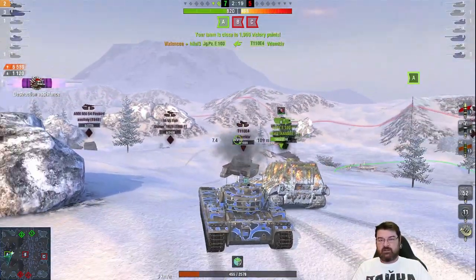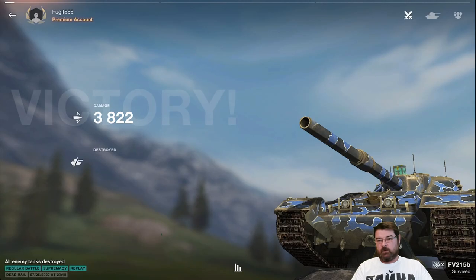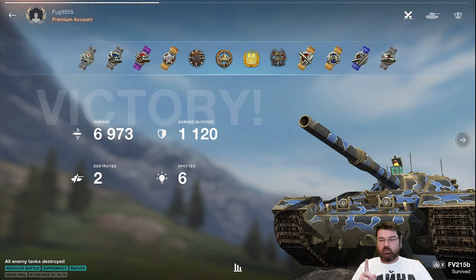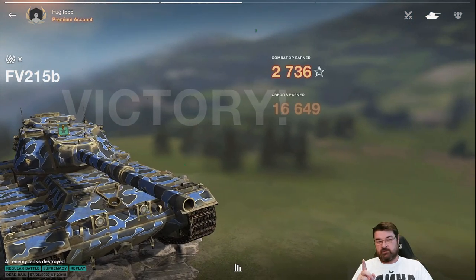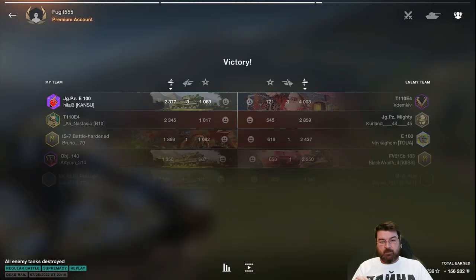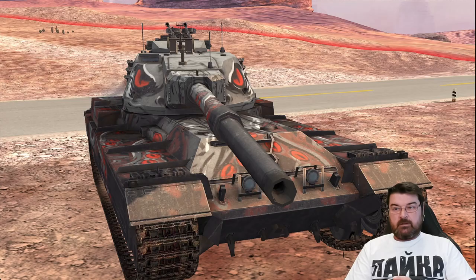The Jagdpanzer comes and finishes him off. He takes two kills, bounces around 100-120 shots, and dishes out just shy of 7k damage. That is what you can do in a 215b if you know the positions on the map where to stick this thing and how its armor and everything works. That is a beautiful, beautiful game. So that's the 215b - apparently the worst performing tier 10 heavy tank - a tank that I actually enjoy and think is pretty misunderstood by the vast majority of the player base.